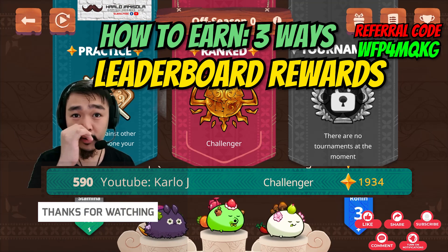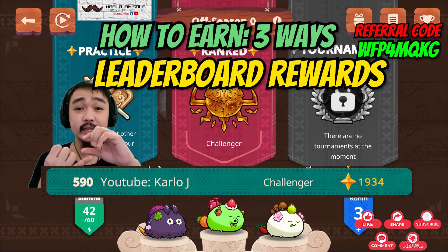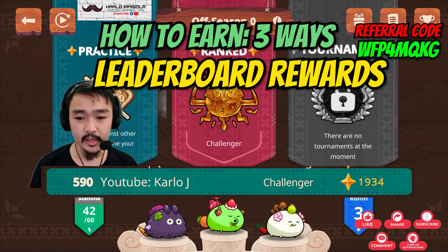So to recap: first is SLP — now we use SLP for crafting, but you can still mint it after 30 days if you don't want to craft, though SLP is really for crafting now. Second is the runes and charms you can get through crafting. Third is the season-end rewards. For me, my total profit minus expenses for last season was around 20,000 PHP.